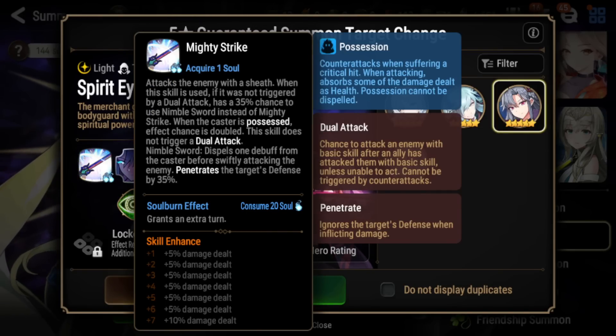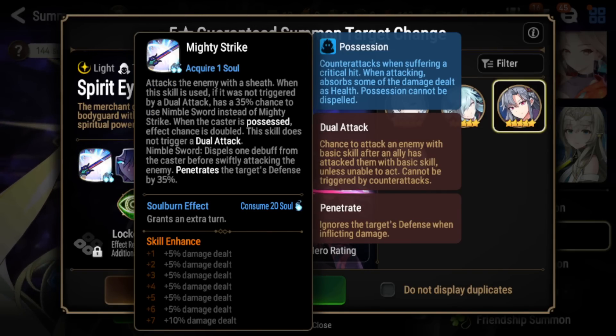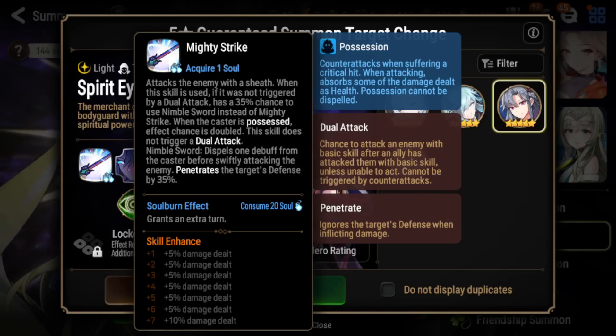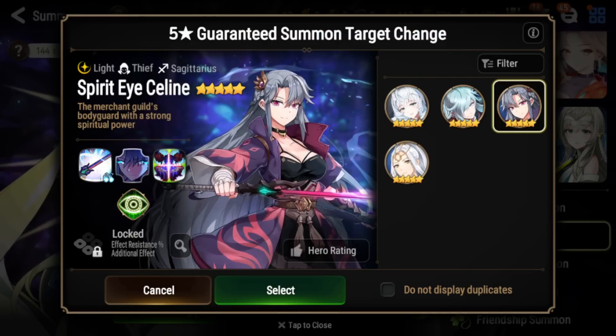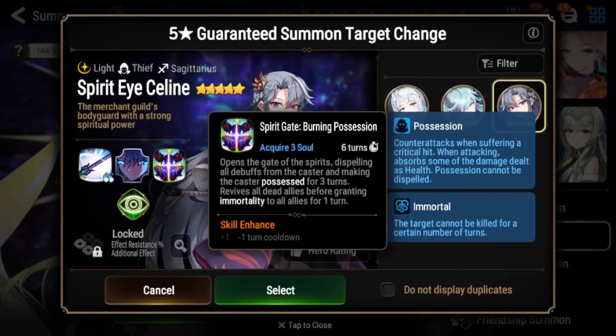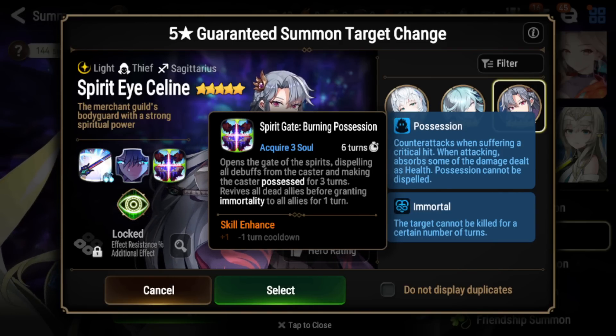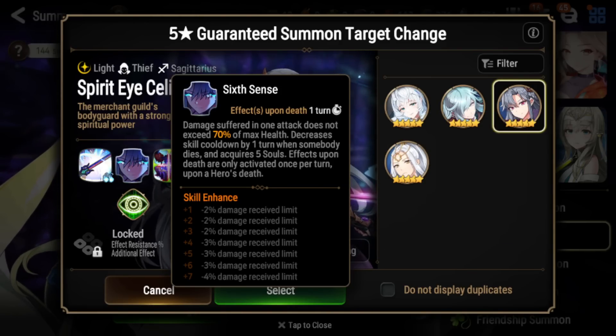For her S1, Mighty Strike, it is a single-target attack with a chance to proc another attack after. When she has the possession buff, she'll actually have a double chance to proc the secondary attack. The secondary attack does super high damage, will cleanse her of one debuff, and will penetrate the target's defense. You can also soul burn this S1 to actually grant an extra turn to cycle your S3 cooldown even faster, getting that really annoying immortality buff up and reviving your allies over and over, while also refreshing the possessed buff.